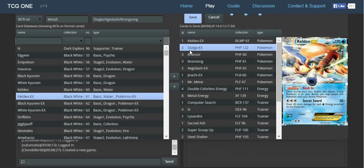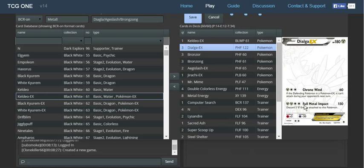1 Keldeo EX. Bronzong. Dialga — Full Metal Impact, which is what you'll be using most of the time. 2 Metal, 2 colorless, 150 damage, discard 2 Metal. And Chrono Wind — the less common attack, but still pretty good: 60 damage, and if the defending Pokémon is an EX, it cannot attack during the next turn.